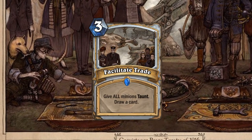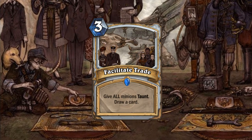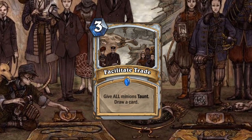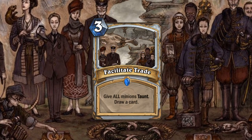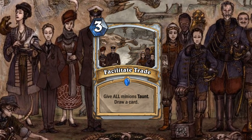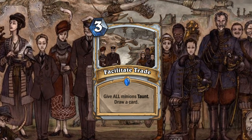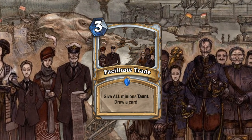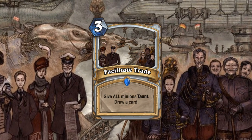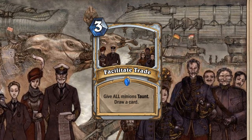Next up is Facilitate Trade, a 3-mana spell: give all minions taunt, draw a card. The theme is simply that if all minions have taunt, no minions have taunt. The only thing that can't be attacked are heroes, so all minions can trade freely. It also cycles itself, so it can be used to protect you as well as cycle your deck a little bit.